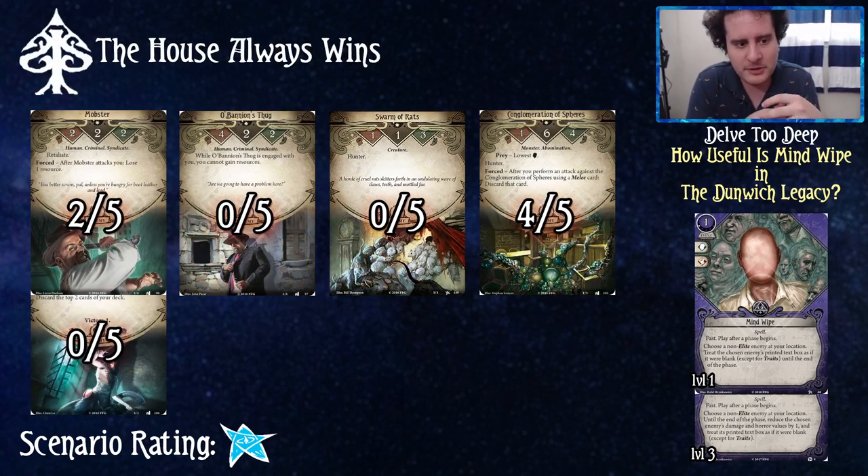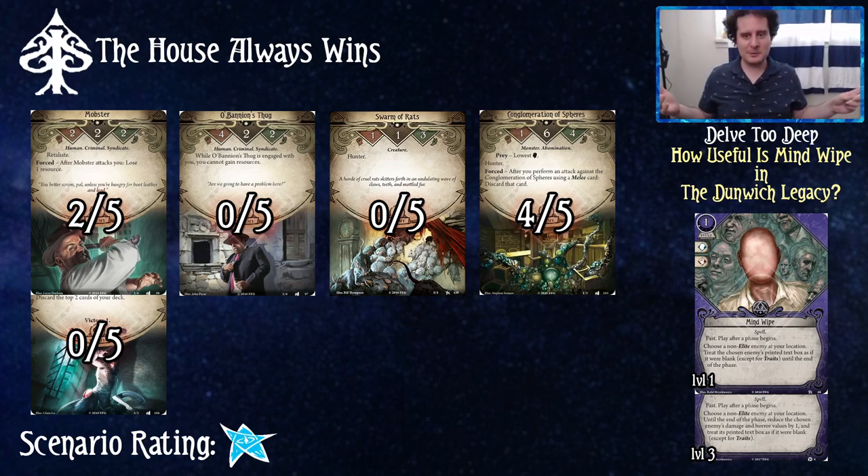The House Always Wins: I gave it a one out of five, rounding down from a 1.2 average. The Conglomeration of Spheres is really good to target — and the Mobster is fine, stopping retaliate and preventing resource loss — but the three zeros here means Mind Wipe is going to be dead in hand more than it's good. You could argue this is a two because the Conglomeration of Spheres has a 66% chance of showing up over Servant of the Lurker, but having three dead targets is not great. House Always Wins: one out of five.